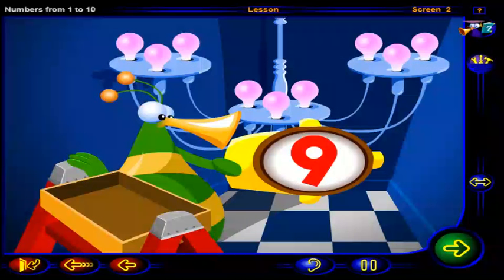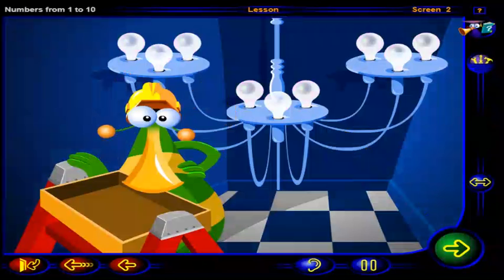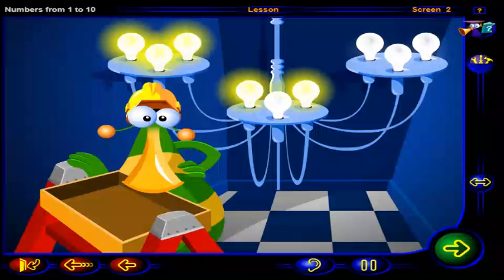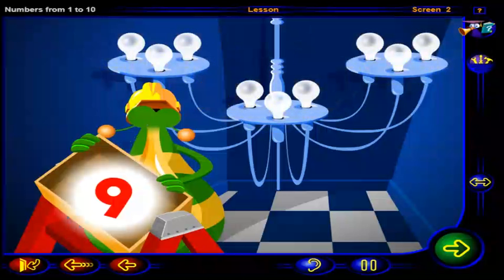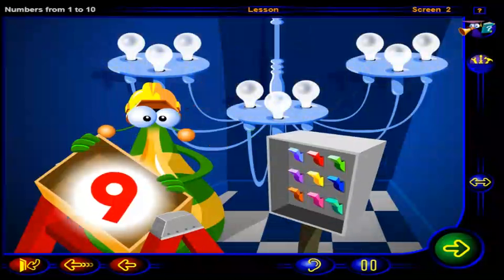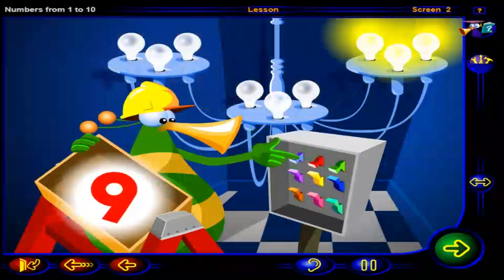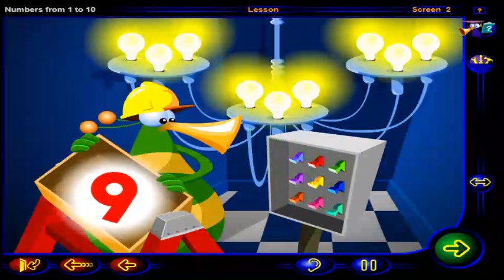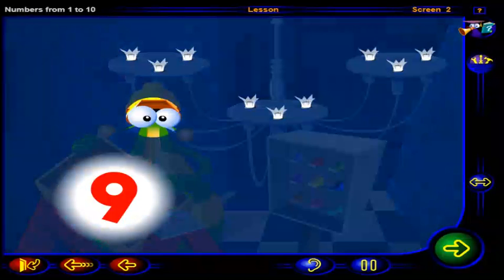This is the number nine. Click on each light bulb to count them. One, two, three, four, five, six, seven, eight, nine. Nine bright light bulbs. Click on the number nine. Nine switches. Nine broken bulbs.